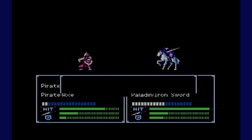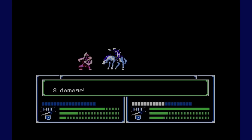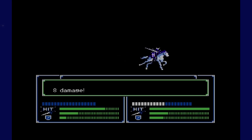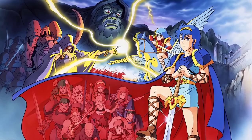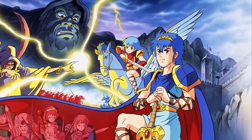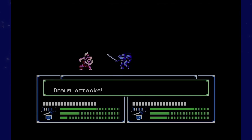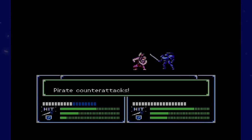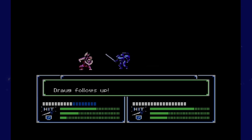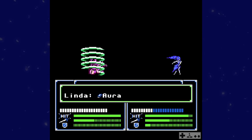Fire Emblem 1 set in motion a now over 30-year-long game series that is currently at its peak mechanical polish. But you know what they say — humble beginnings. Because upon closer inspection, FE1 is one of the jankiest games of them all, perhaps to no one's surprise. A game developed in 1990 will of course have some goofy bugs and random weirdness, and today's video is going to highlight a bunch of those random shenanigans and glitches in Shadow Dragon and the Blade of Light. Some of these, when I first heard of them, were downright hilarious, so let's get to the list.